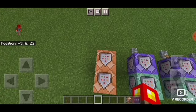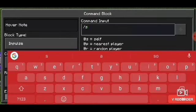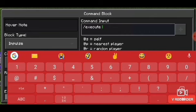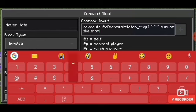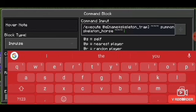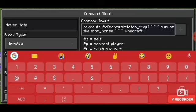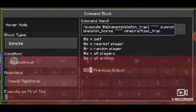And last is the skeleton trap. In the first command block, just type: execute @e name=skeleton_trap ~ ~ ~ summon skeleton_horse ~ ~ ~ minecraft:set_trap.